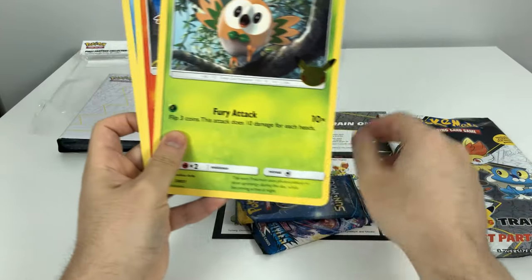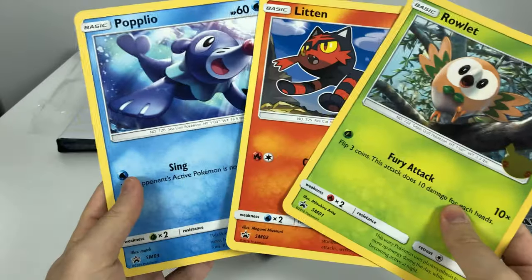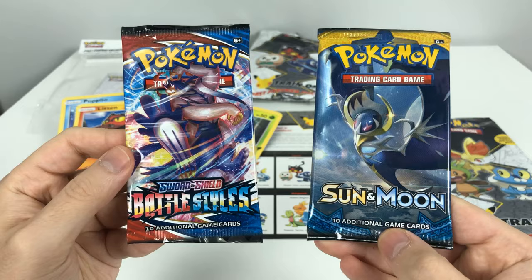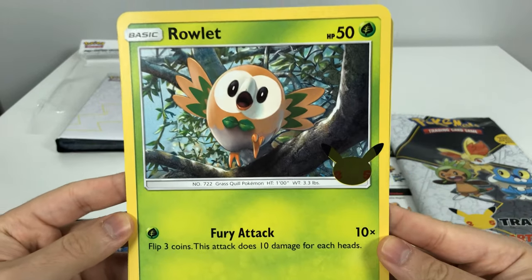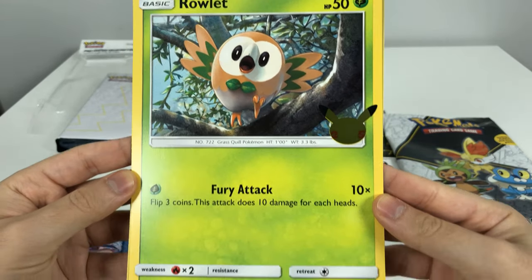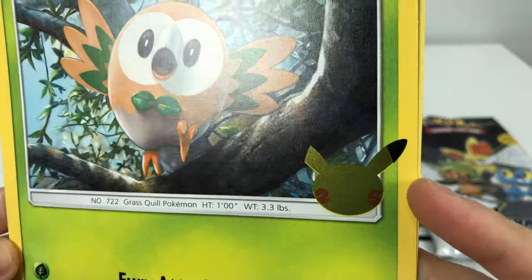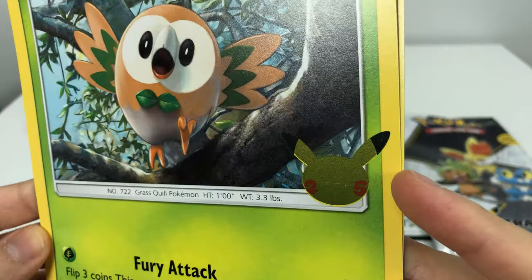Inside we have the three oversized cards, a Sword and Shield Battle Styles, and a Sun and Moon. Here we have the oversized Rowlet with Fury Attack, and here's the nice 25th Anniversary Pikachu stamp.